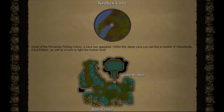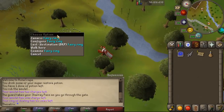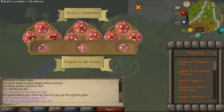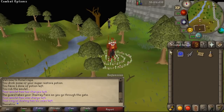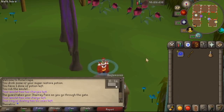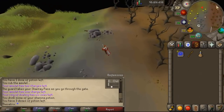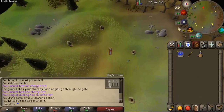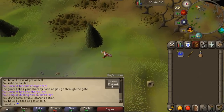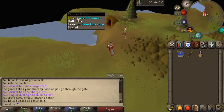Now for the Kraken Cove, which is the new area for the Kraken boss, normal Kraken monsters and water fiends — it's located near Piscatoris. The first way to get there is to use the fairy ring code AKQ which takes you to the hunter area and then you run southwest. Another way is to use a Piscatoris teleport and then run directly west — they cost about 3k to use. You can also use the Western Banner 3 or the Western Banner 4, which are rewards from the hard and elite Western Provinces diaries.